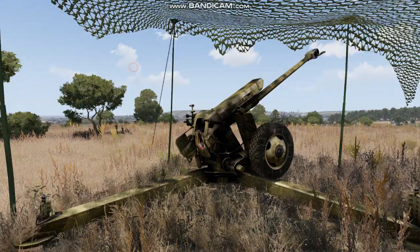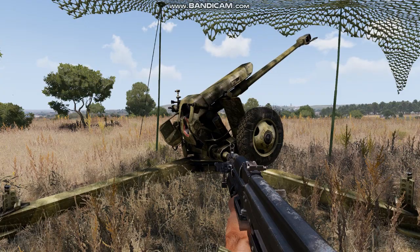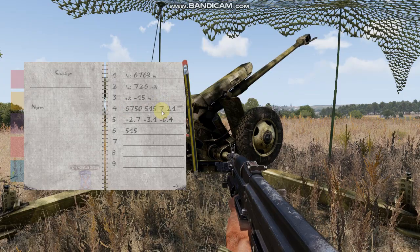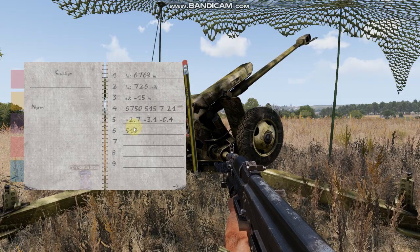Go back to the gun crew. To make things easier, I already calculated all the distance, the azimuth, the elevation difference, the base distance, the elevation difference of 50 meters, and for elevation of 100 meters, and all this calculation. It came out that I do not have to change the base elevation of 515. I will show you later how to do it.